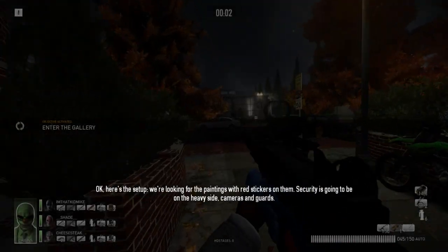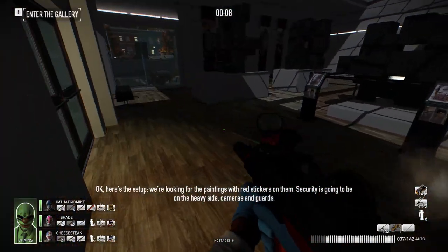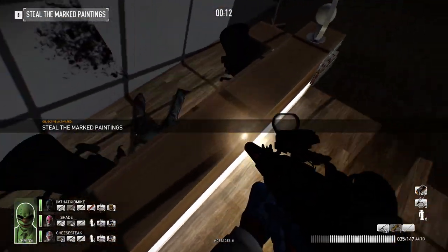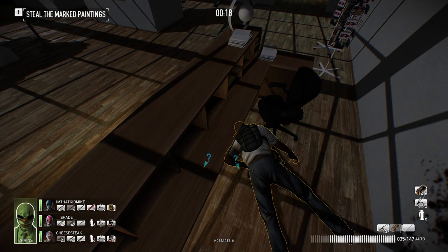The Mike side job covers Framing Frame. Much like Rats, there's going to be one key and then the actual weapons case on each day. On day one of Framing Frame, we found the key very quickly — it was on the front desk by the cop, as you guys can see. Literally walked right in and there it was.